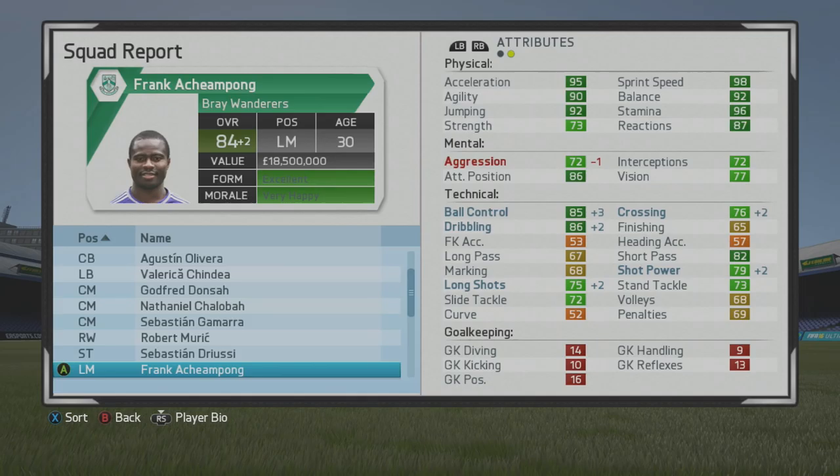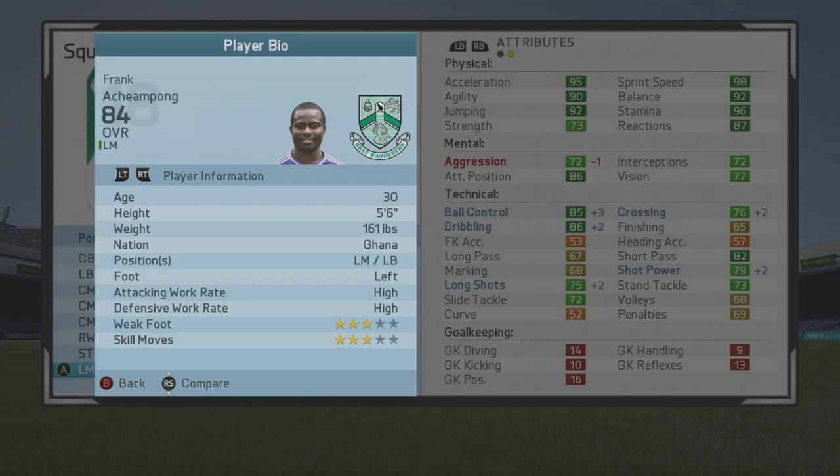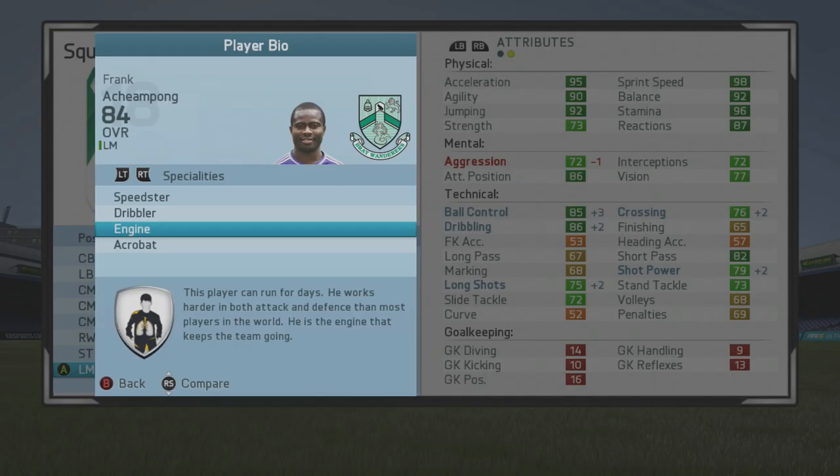That pace is huge, but he has more attributes than just that — such as the passing, great dribbling, and really the stamina also. If you want to play him in that wing back spot, he can end up capping at 84 overall at age 30. Ball control and dribbling are definitely the main stats in the technical areas, but he's not a bad short passer or crosser either. Attacking, long shots, and marking are pretty respectable levels also.